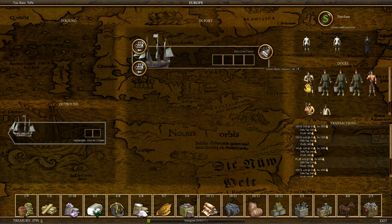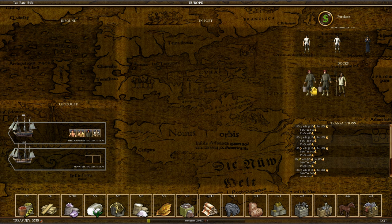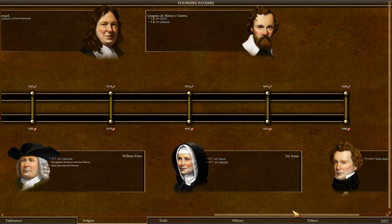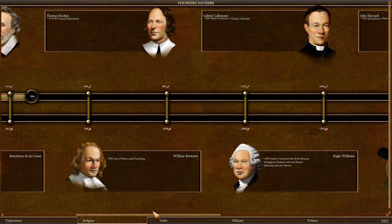The merchantman is going to sell off his goods. We're going to load up the carpenter, then the lumberjack, ore miner, and a fisherman, and send them off. These guys are just going to have to wait. I wouldn't mind some of these religious founding fathers — if we get better relations with the natives, we might be able to keep them from going to war with us.